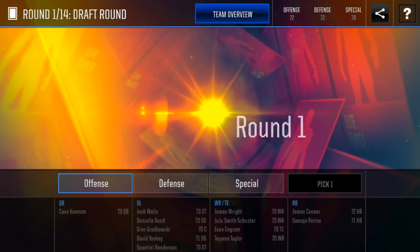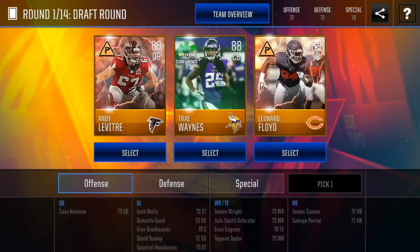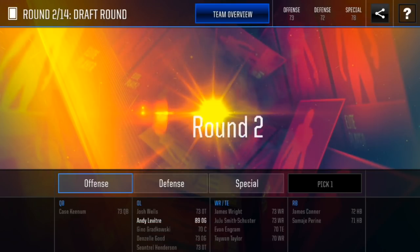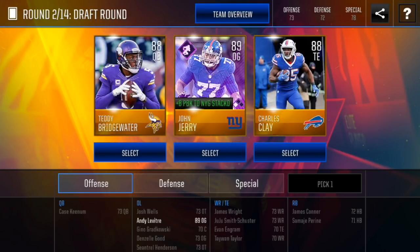Alright, so the first few rounds as always are just some golds that we don't really care about. I think the offensive line is pretty important first — just get at least a couple of a little bit better gold or whatever. So let's get Andy Levitre to start off. That's gonna be pretty good.